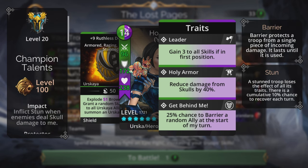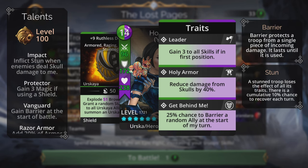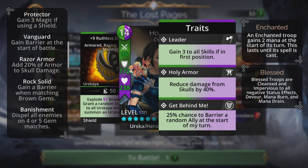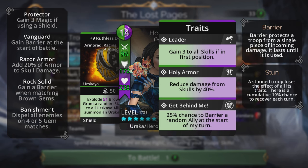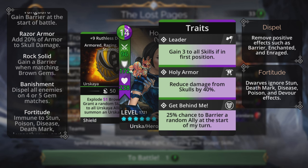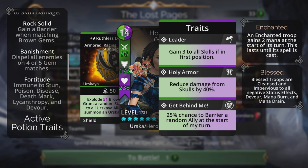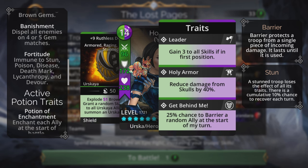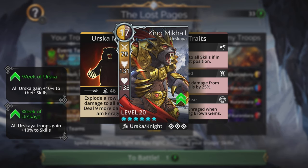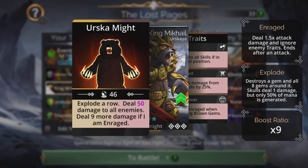Champion talents are all useful: Impact - inflict stun when enemies deal skull damage to me; Protector - gain three magic if using your shield, which we are; Vanguard - get a barrier at the start of battle; Razor Armor - add 20 percent of armor to skull damage, so on top of increases from the medal we're adding another 20 percent of armor to skull damage; Rock Solid - gain a barrier when matching brown gems; Banishment - dispel all enemies on four or five gem matches; and Fortitude - immune to stun, poison, disease, death mark, lycanthropy, and devour.